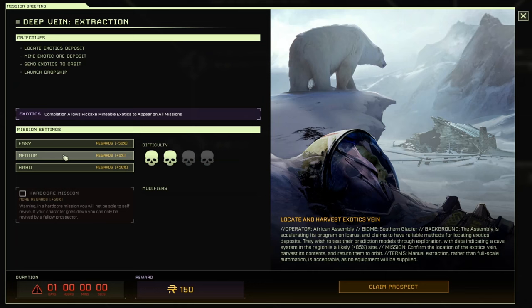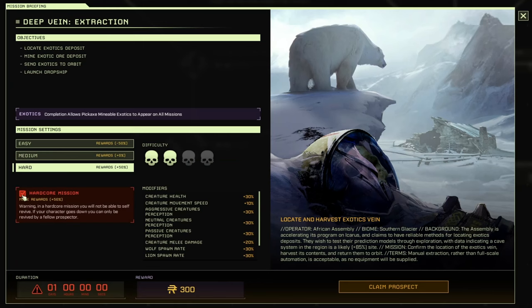You could also do this mission on hard and hardcore, but remember — if you're using hardcore and you don't have anybody to res you, you can't get your gear back. You do have a chance of losing your gear if you can't get a res and go down.